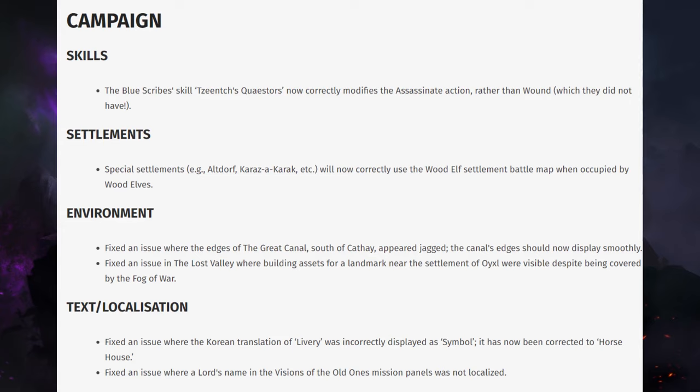Settlements. Special settlements — for example, Outdoor of Karazza Karak, basically all the named capitals — will now correctly use the Wood Elf Settlement Battle Map when occupied by Wood Elfs.